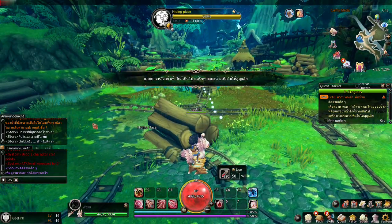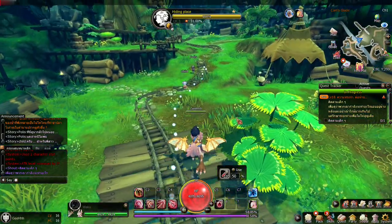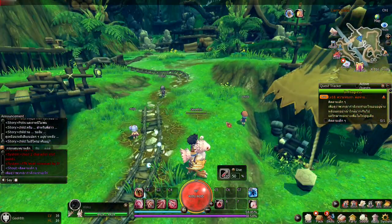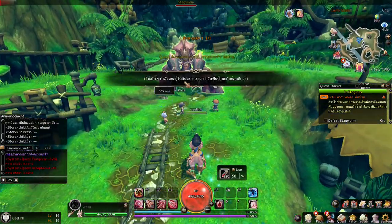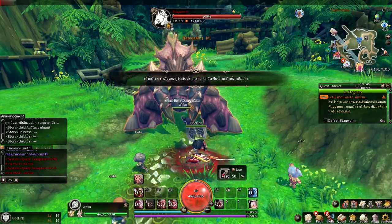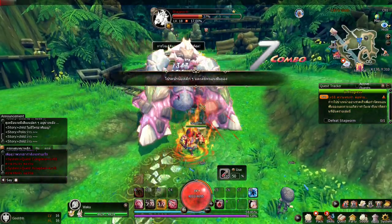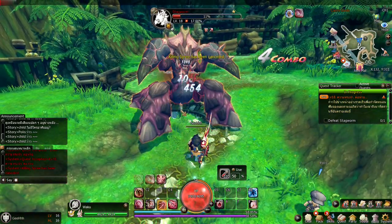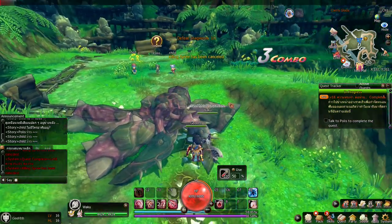A big monster is gonna pop out here. There's still a cutscene. There goes the enemy — it's a boss! Let's go. Demon Claw — killing spree! You're gonna die, I'm gonna defeat you. Finish him off — killing spree! We defeated the monster.